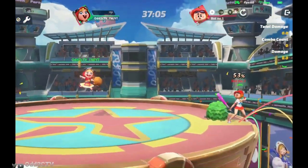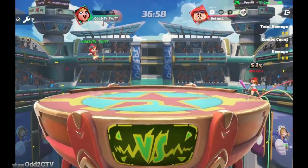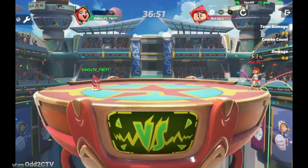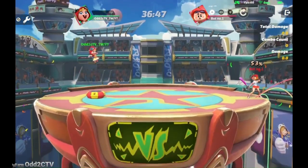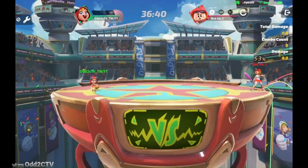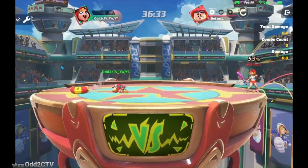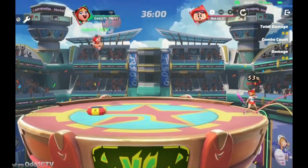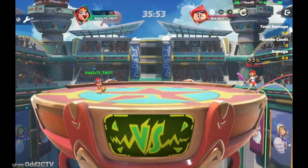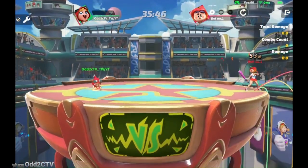Chili's last special is her up special — she throws out a trampoline that anyone can jump on, including opponents. After using up special, Chili keeps all her movement options, so she can up special into up air, down air, forward air — it's kind of like Sonic's spring. You can do things like up special into down air, double down air, or even air dodge out of it. You can also up special again immediately once the first one disappears.